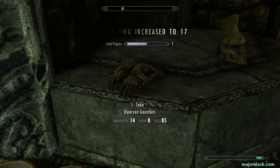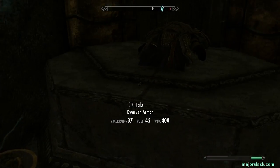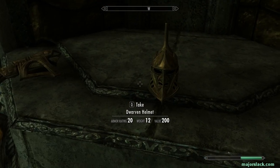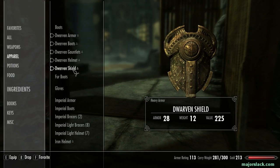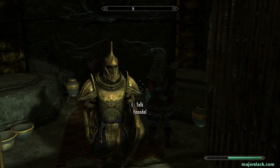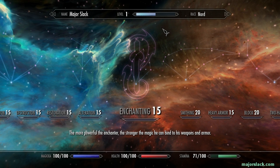Dwarven gauntlets, Dwarven helmet, Dwarven boots, Dwarven shield on the ground, and Dwarven armor right here. Let's pick all this stuff up. And you've got yourself a complete set of Dwarven armor at level one.